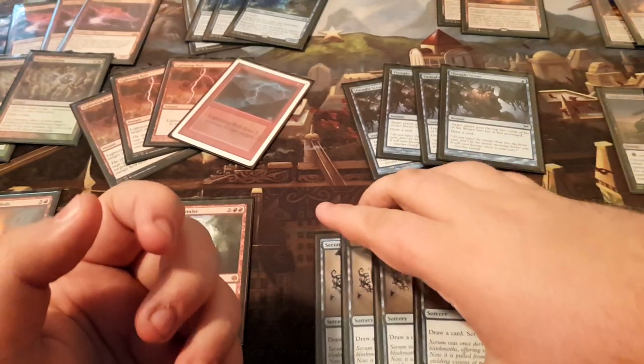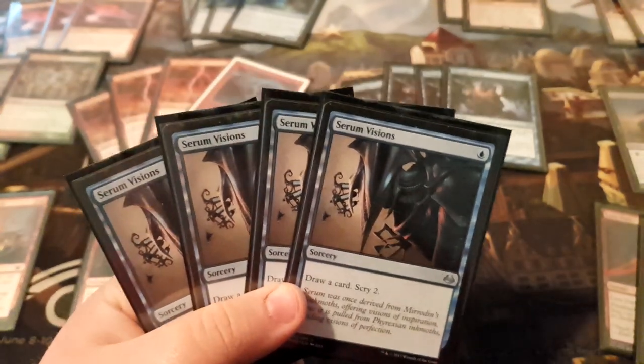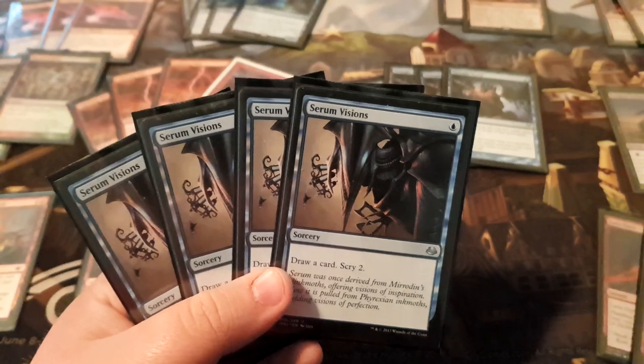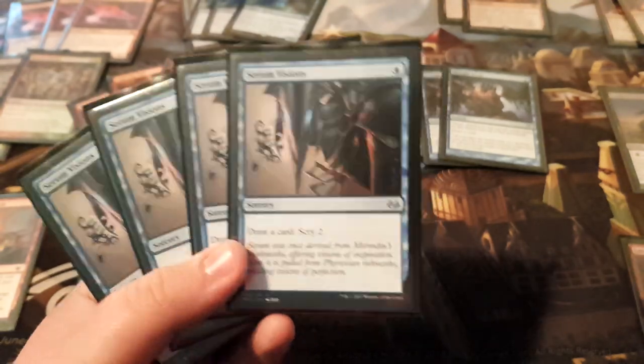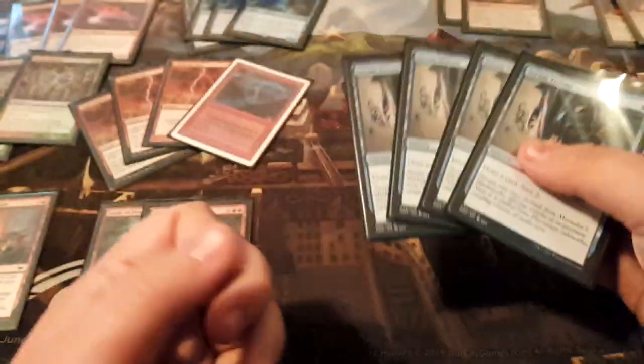Next we have four Serum Visions. It's kind of the best blue cantrip in Modern. Scry 2 and still very good. It does what it needs to do — draw cards, scry 2, it's great. Very good with Thought Scour: you put a Phoenix on top and mill it over, which is nice. Just a regular solid card, very self-explanatory. Kind of a drawback-less card that does what you need.